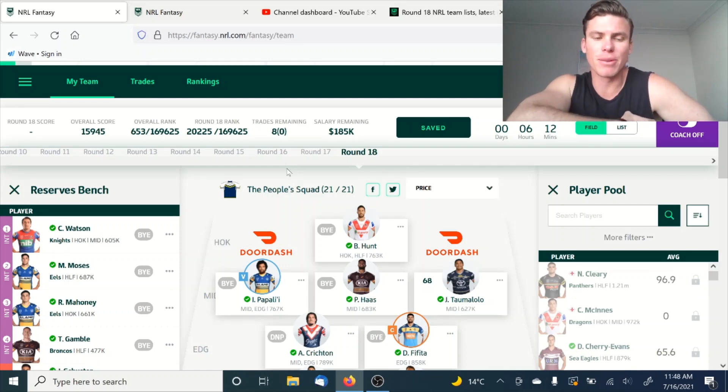Welcome back to NRL Fantasy, you guys. Here we are for a big round, round 18. All the Origin stuff's done, apart from the chance of a few guys backing up or not. But here we are for our trade, so we're really trying to build into a final 17 or 18 now, getting really strong teams together, as you'll see with our People Squad and also the trades in my team as well.